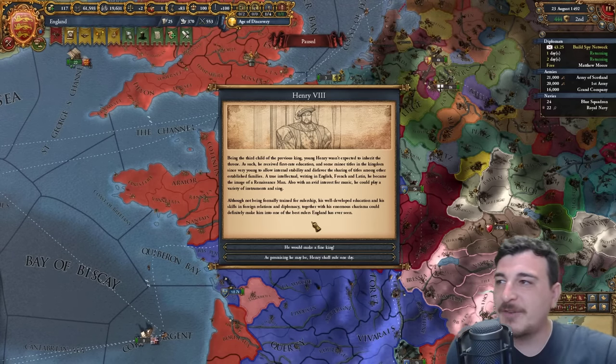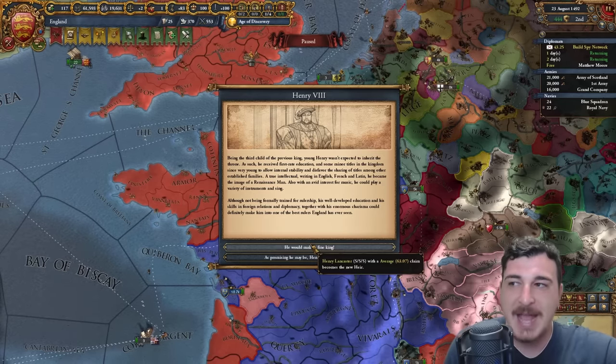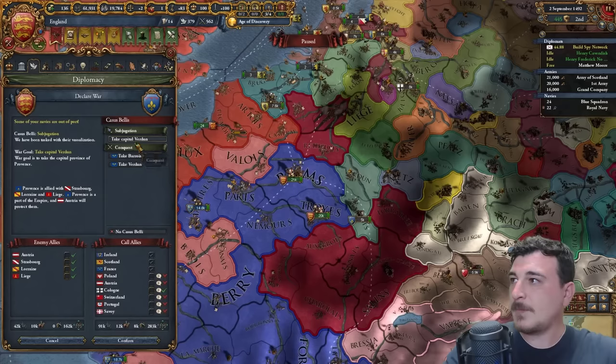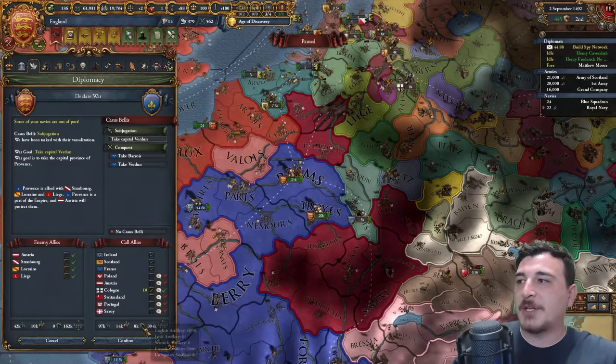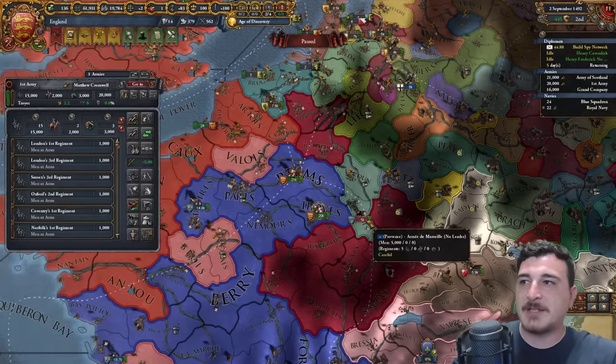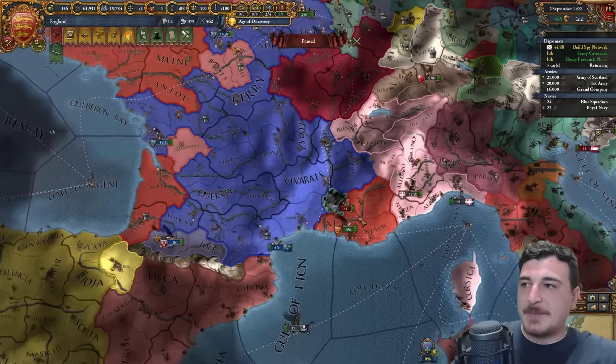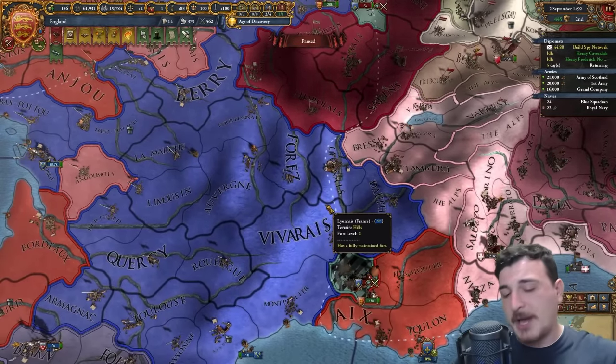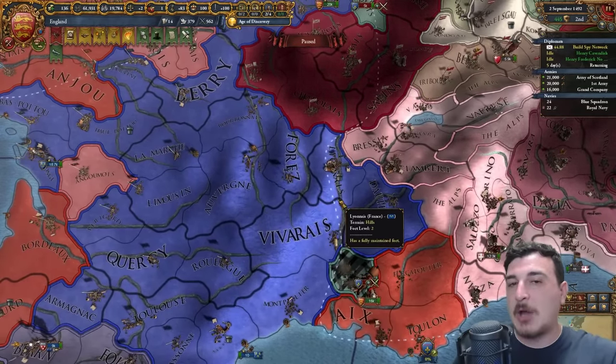We even have an event for King Henry VIII — he's 5-5-5, sure, he's not too bad. I also got a mission to subjugate Provence — I'm going to do it. Even though I have to fight against the Austrians, it's fine. It was about time the gloves came off with the Austria situation. They're not really my friend — I've been playing them along this whole time. I can call in Poland to deal with the Austrians.